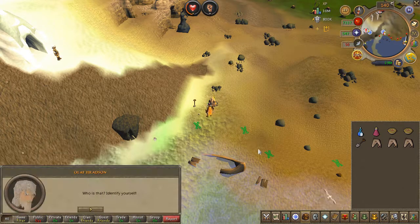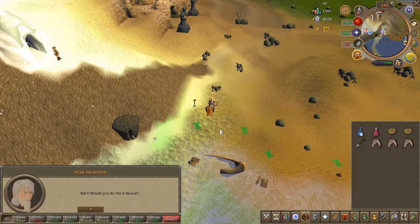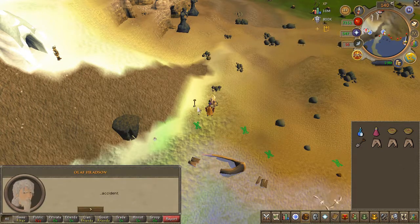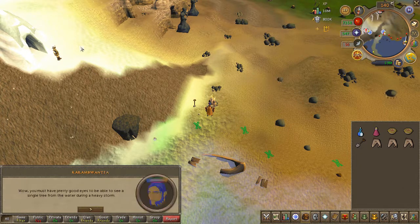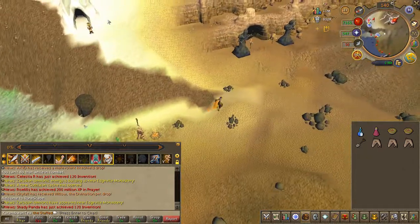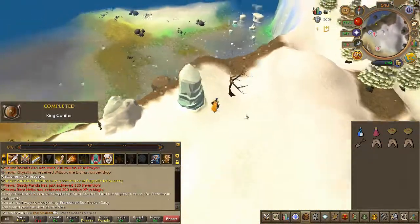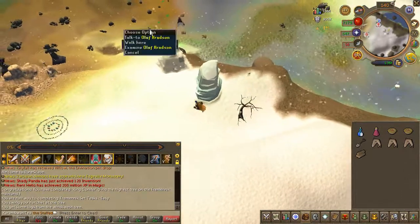To begin the quest, speak to Olaf just northeast of the Relica Lodestone. Climb the Icy Mountain to your east, chop the tree, and speak to Olaf once again.